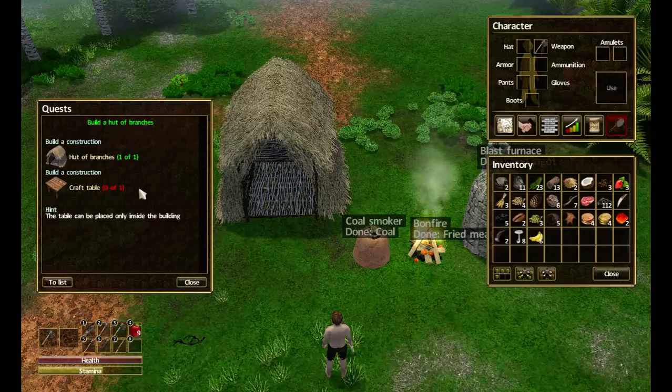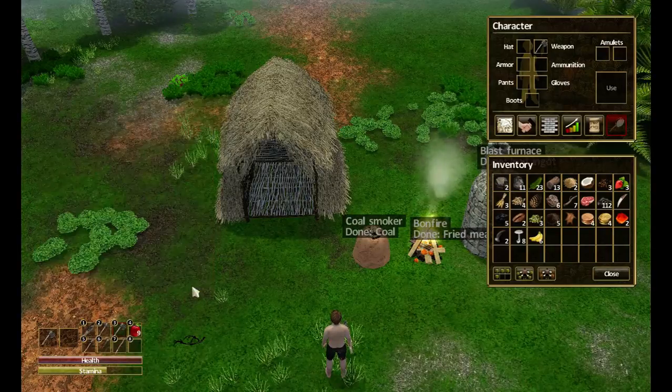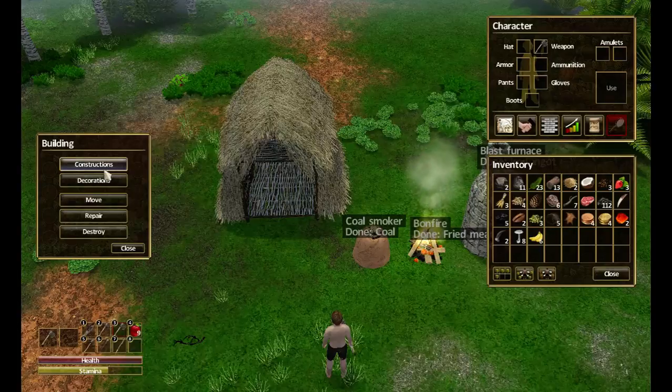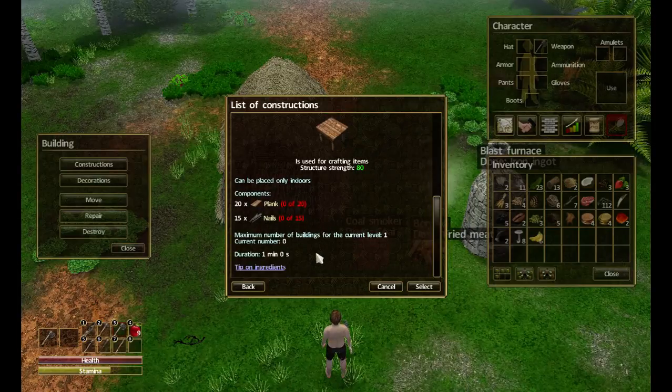Hi everybody and welcome back to another episode of Force of Nature. We are working on this built hook of branches. The next thing in this quest is to build a craft table, so let's close that and have a look at the build instructions for the craft table. We need 20 planks and 15 nails — typical ingredients.